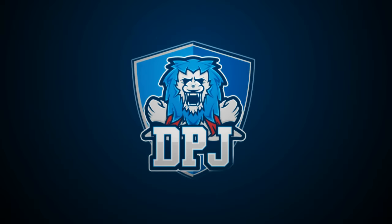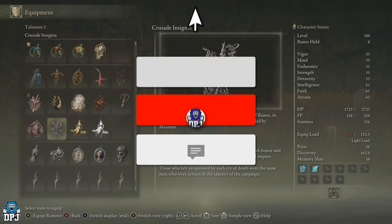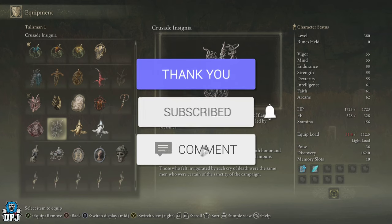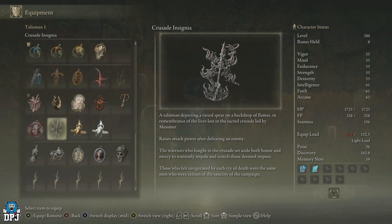I'm back with another Elden Ring Shadow of the Erdtree video. Today I'm going to showcase how you can get this brand new talisman called the Crusade Insignia — definitely one for your collection. My name is DPJ, and if you enjoy the video, leaving a like really helps out. If you want to see more Elden Ring, be sure to subscribe.